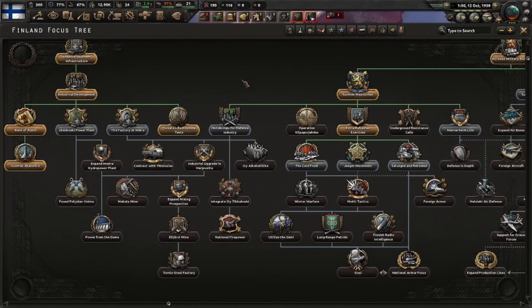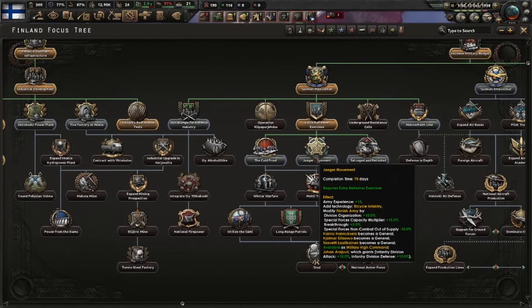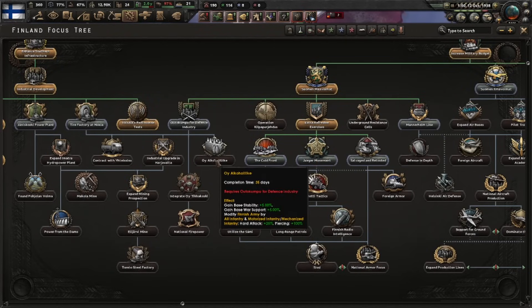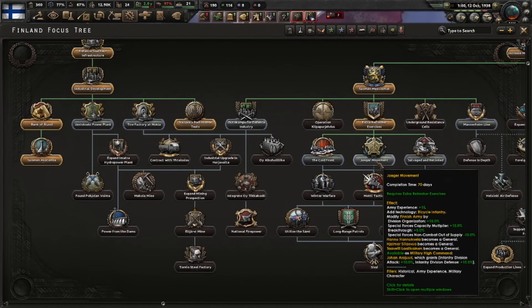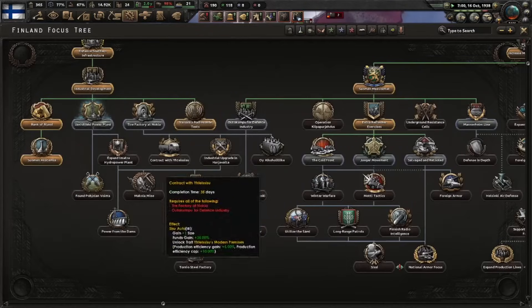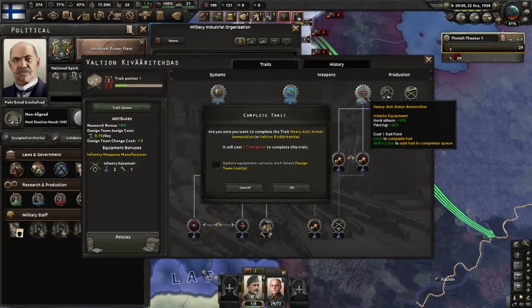We'll now assign everyone to the same army and they'll be our defense guys. Refresher exercises are done. I'm not going to rely on a single focus line now - there's lots of good stuff left. Jaeger movement gives you bonuses as well as winter warfare, cold front, utilize Sami, Alcoholic, and extra military factories. Getting an infantry expert requires you to get Jaeger movement, so we'll get that one eventually. We'll do the power plant first.